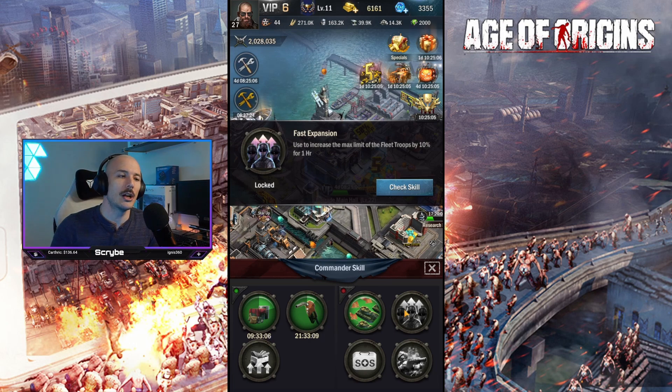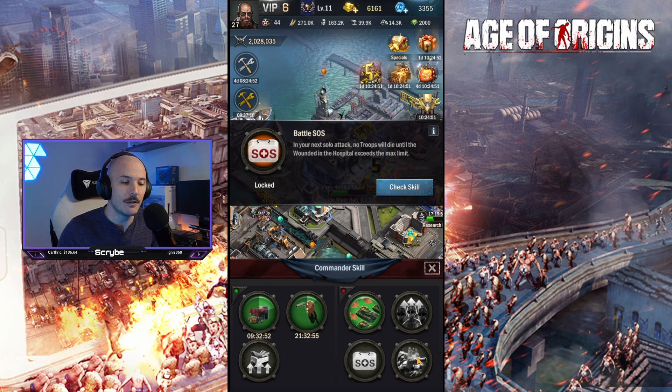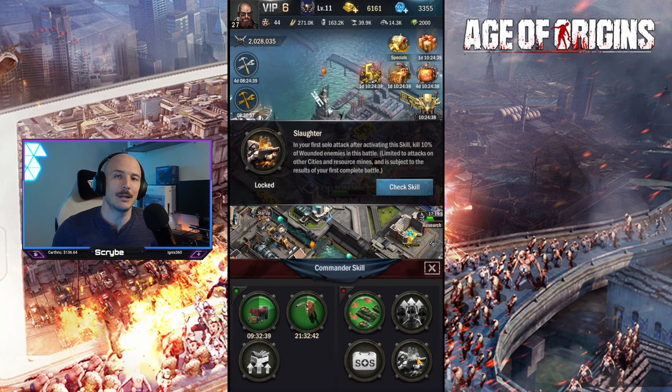Over here we've got fast expansion, which increases the max limit of fleet troops by 10% for one hour — that's actually quite a useful one. Battle SOS: your next solo attacks, no troops will die until the wounded in the hospital exceeds the max limit, so very useful for attacking. And then slaughter: in your first solo attack after activating the skill, kill 10% of wounded enemies in this battle, limited to attacks on other cities and resource mines, subject to the result of your first complete battle.